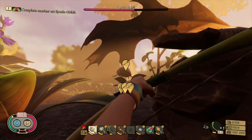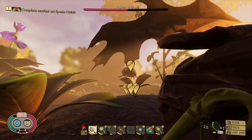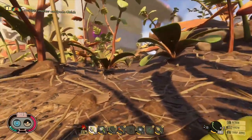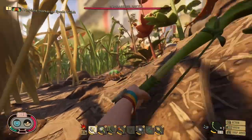Hello everybody, welcome back to another video. Today we're near the oak tree shooting a ladybug in the head, because we're trying to make the tier 2 axe and hammer. And now we're shooting the bombardier beetle because we need three or four legs from it.